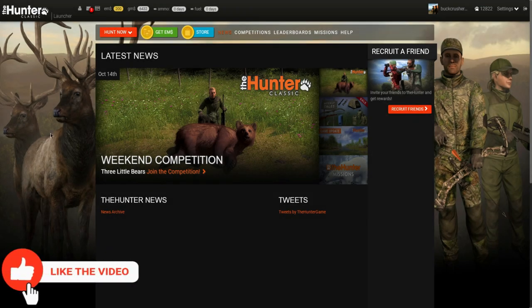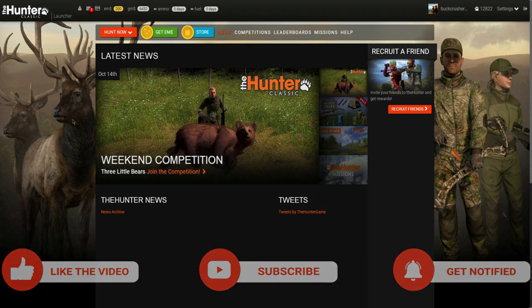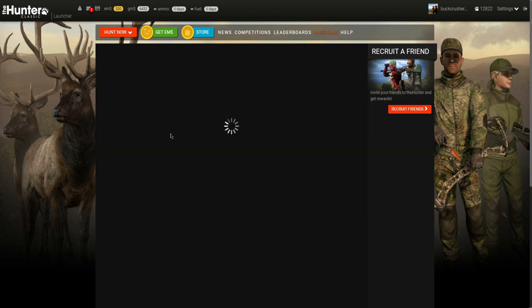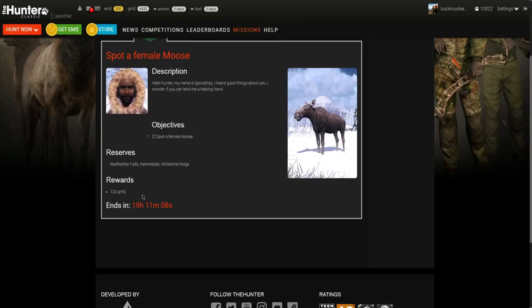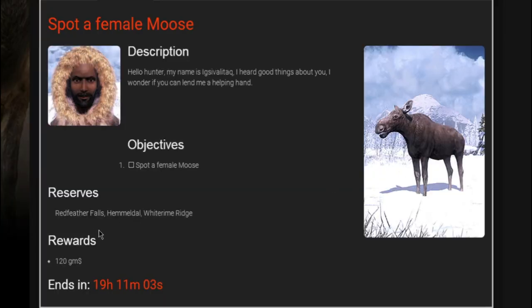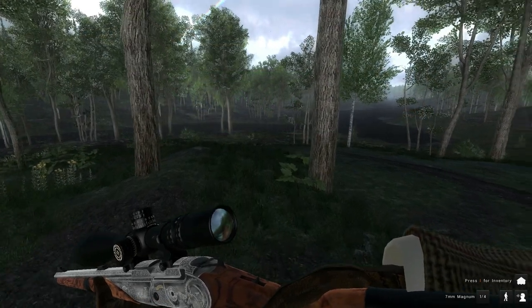Hello everybody, we are back here on the Hunter Classic, and today we're going to try something we've never done in any of the previous videos — just click on the missions tab and go with whatever our daily mission is, then hunt on that reserve. It's been a while since we've done something random like this, so I figured it might be fun. The mission today is to spot a female moose, and we can go to Red Feather, Hemmeltel, or White Rhyme. I'm feeling like going to Red Feather Falls so we can take out some Roosevelt elk and search for a rare black tail deer.